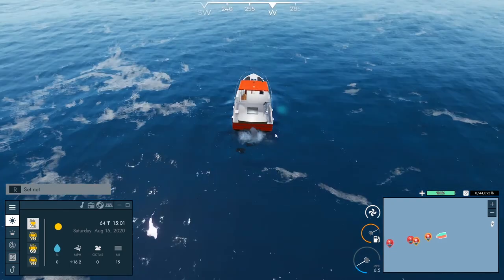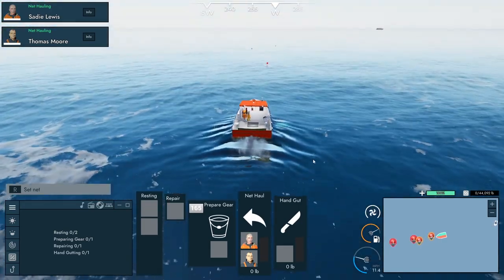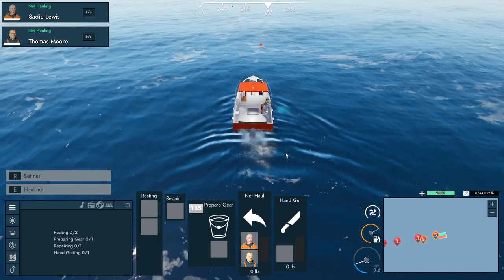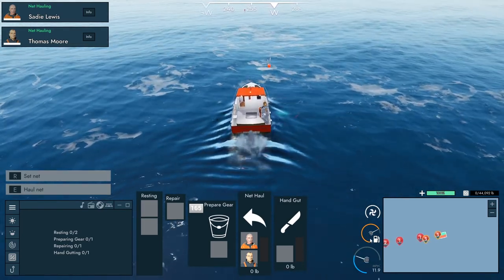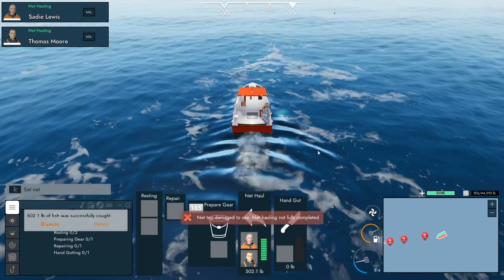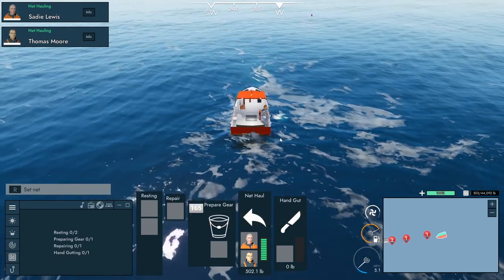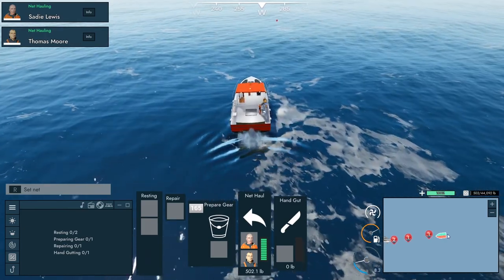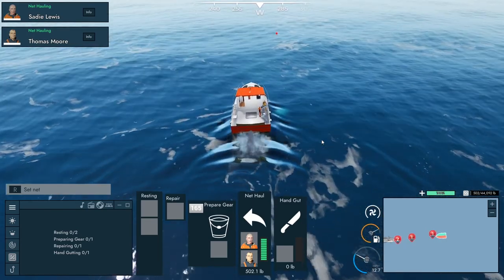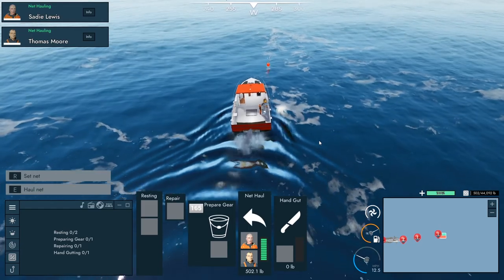We'll haul up number five since it should just be garbage, and then we'll get the crew out for net hauling. Sometimes they damage the net when pulling it up. Since we still have plenty of gas, we might set more nets after. Net five gave us 500 pounds of fish with two damage — not bad. For the red nets, it seems like about a day is good. We'll skip maybe 18 hours next time and then go by ones. We'll fish out again, get more fish, then head in and sell.